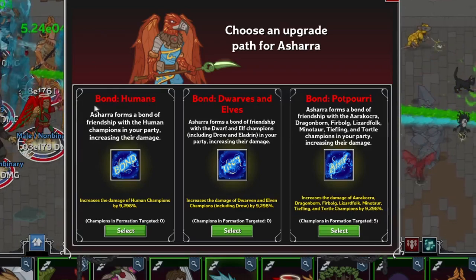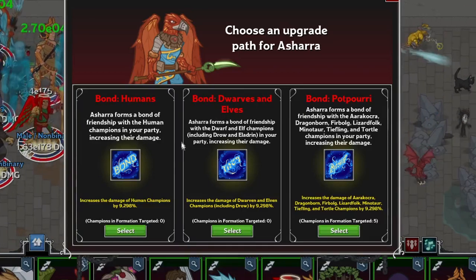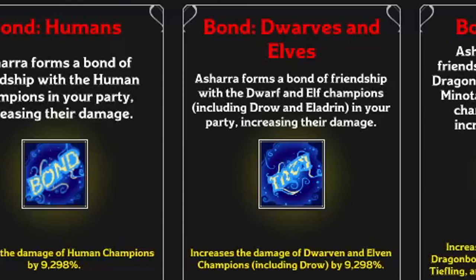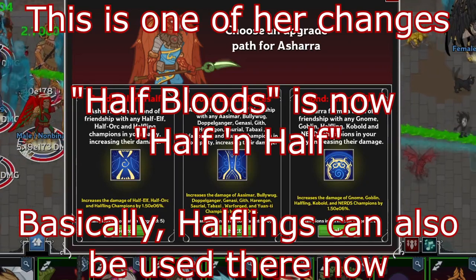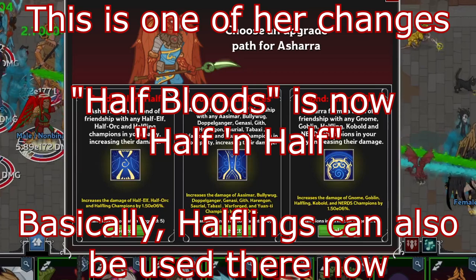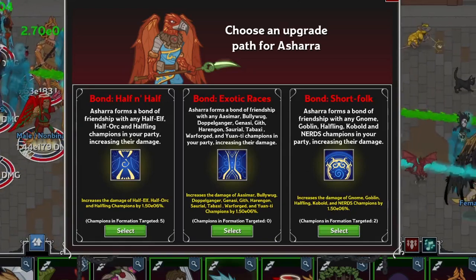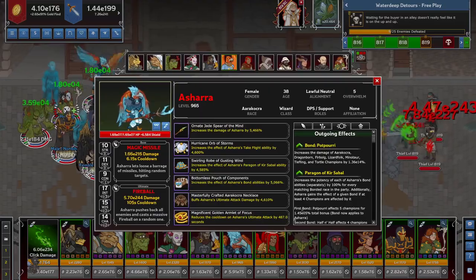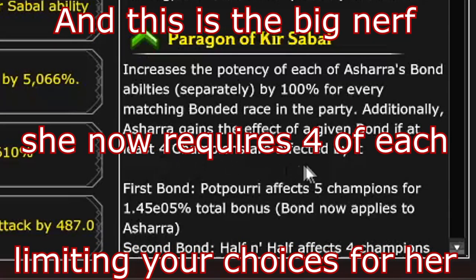So how can Ashara be DPS or support? Through her specializations. The more you level up a champion, you choose a path for them based on their abilities and traits. Ashara focuses on buffing certain races — her first choices are between humans, dwarves and elves bundled together, and potpourri (a hodgepodge of dragonborn, aarakocra, furbolg, lizardfolk, minotaur, tiefling, and tortles). She later gains a second specialization between half-bloods, shorties like gnomes and halflings, and exotic races. She also gains a trait where if there are at least three of the selected races in your party, she gains that buff too — for both selections.